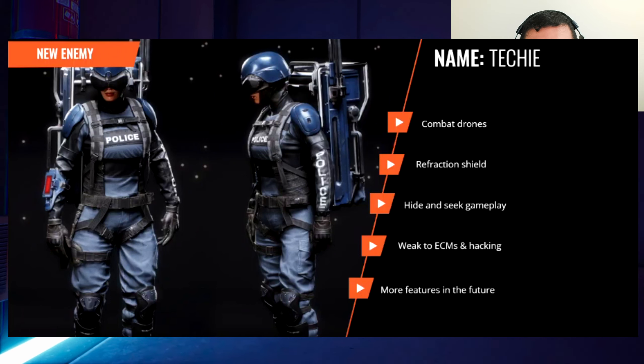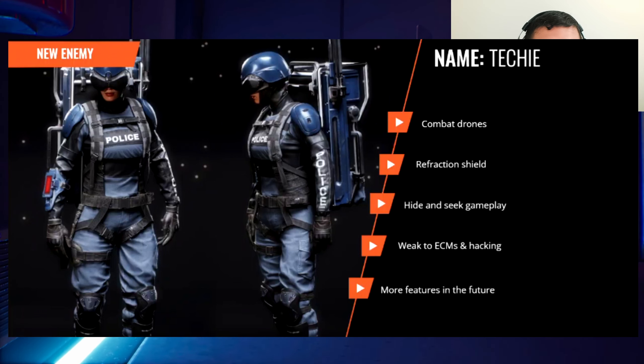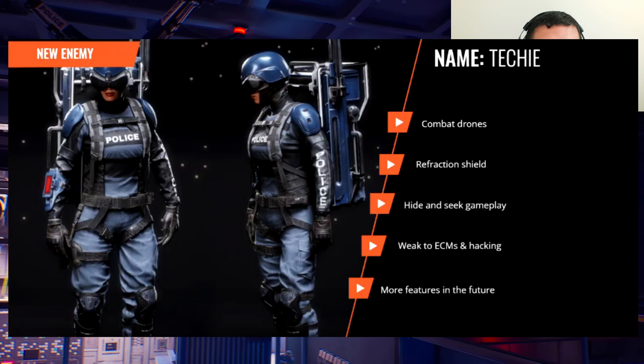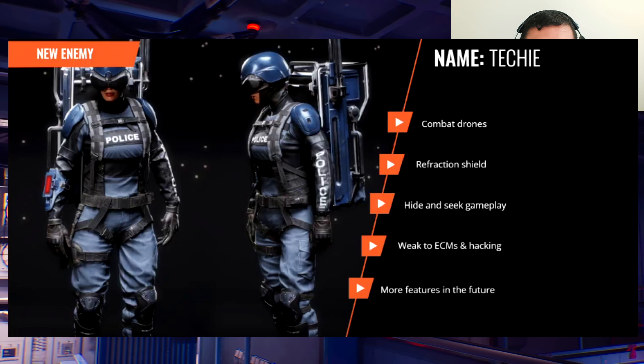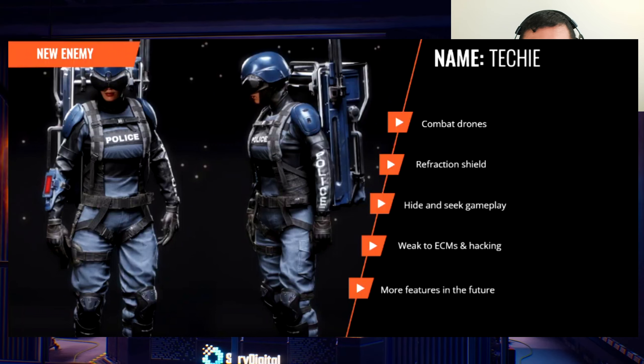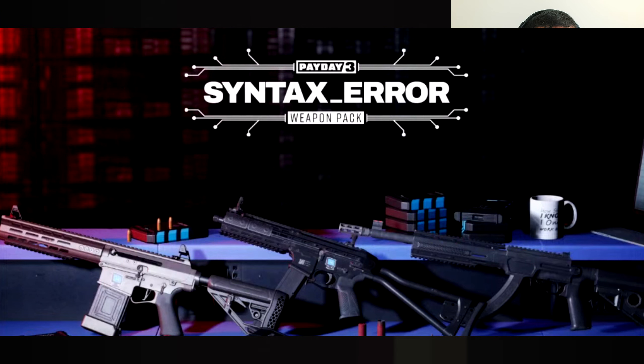She's weak to ECMs and hacking. She spawns before dozers and more frequently during FBI wave assaults. As of right now, sentry turrets can't attack the drone, but that will be changed in the future, and there will be more features for her later. She's only available in the new Syntax Error DLC heist, but in the future she'll be available on all other heists.